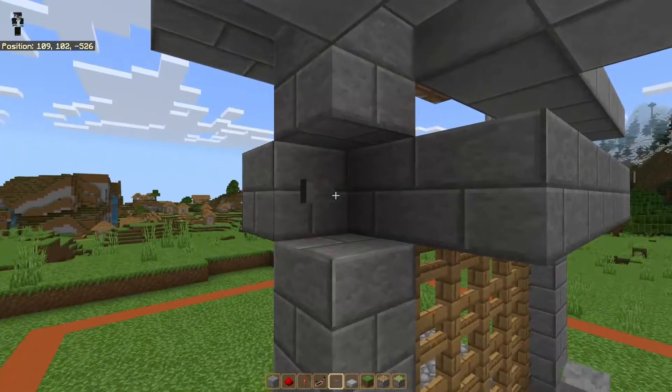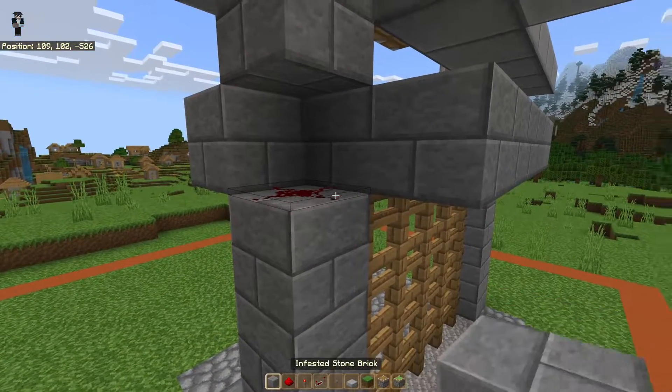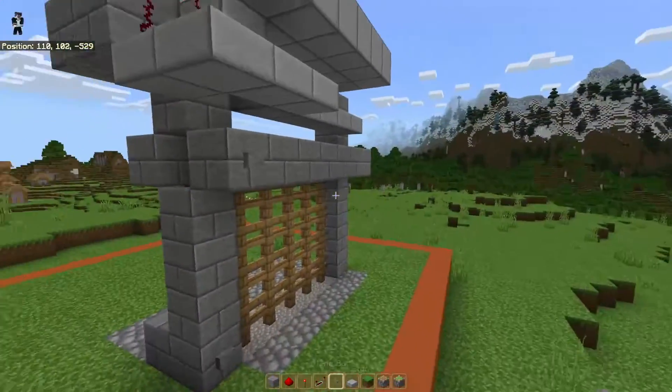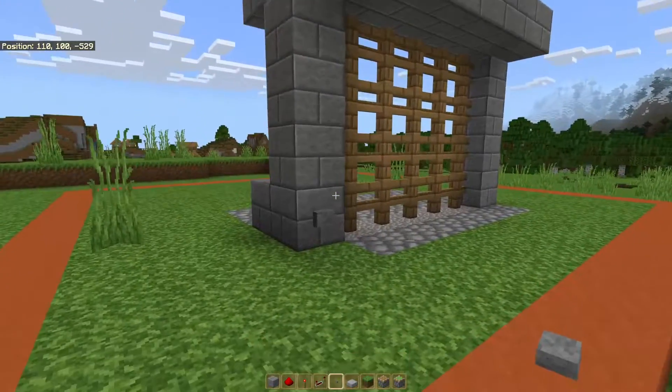Then if you want to move the button so it's out more, just remove this button, place down a piece of redstone, add a block here, and a button here. Now you can open and close from the other side.